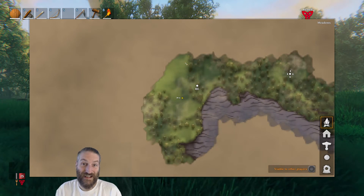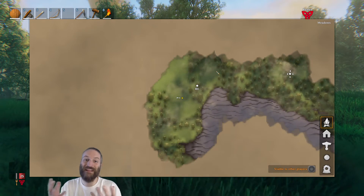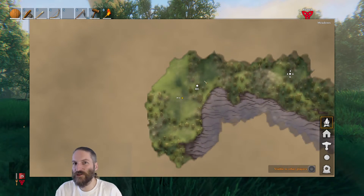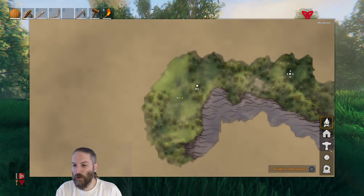Now there are resources scattered around the map that you will find — like piles of metal on the floor, veins of metal hidden under the ground, specific trees that you might want to cut down, bosses. All of these things you can mark on your map.